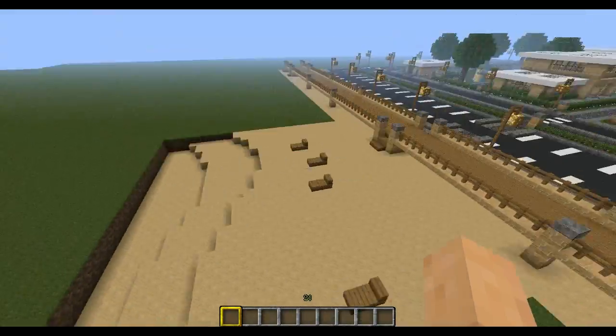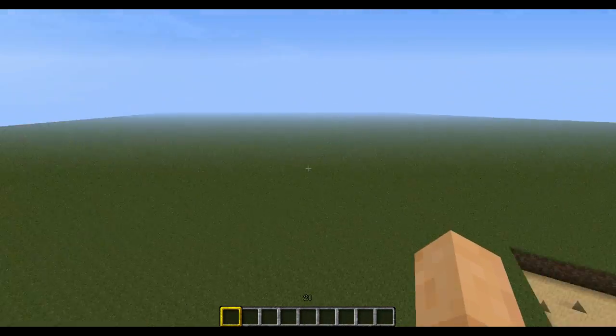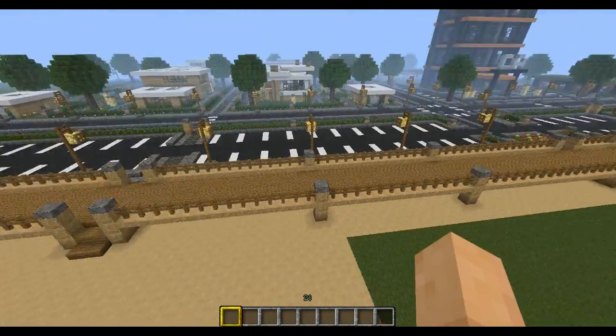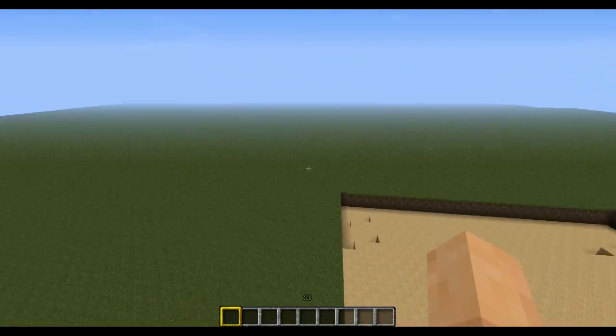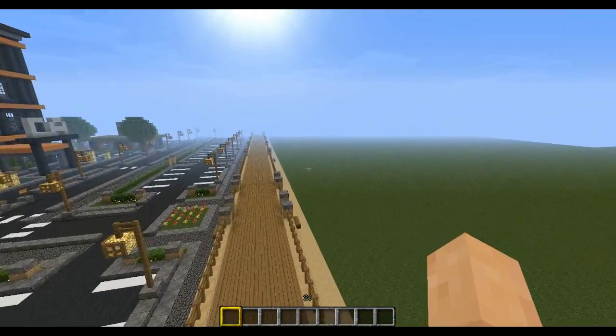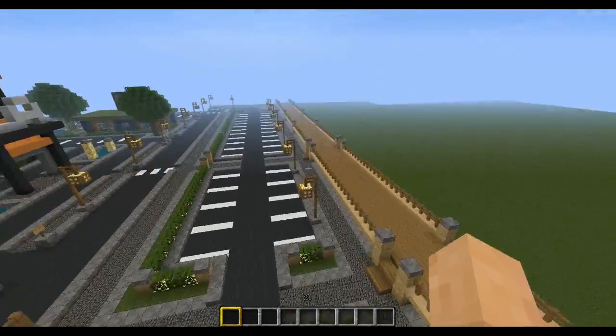Right here is a boardwalk I made. I was going to fill this all in with water and just make a beach and an ocean over here. But I decided that I'd just start a new world and use the natural landscape. I'll probably give a tour of that new world after I'm done with all this. So we got some parking lots for the boardwalk.